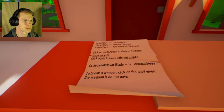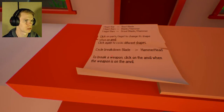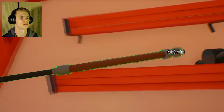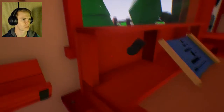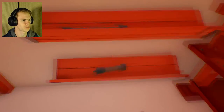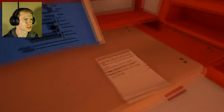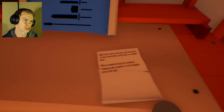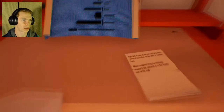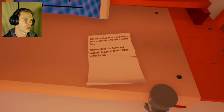Click parts ingot to change shape. Cycle breakdown is from blade to hammerhead, starting with blades, then hammerhead. This is a polar arm grip — that's a two-handed grip. Right-click to pick up the parts and drop them on each other on the table to combine them. It has to be on this table. When complete, bring the combined weapon to the customer or put it on the display on the wall.